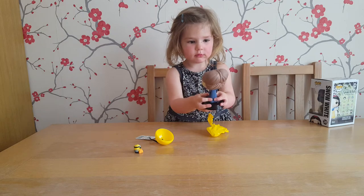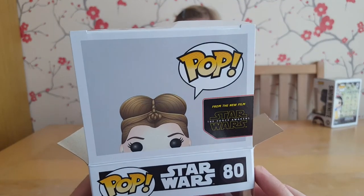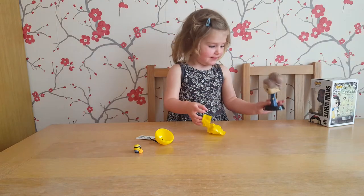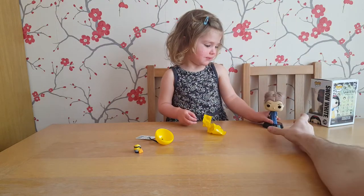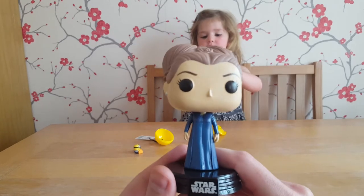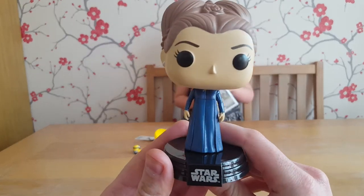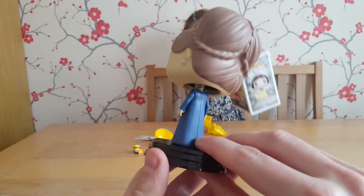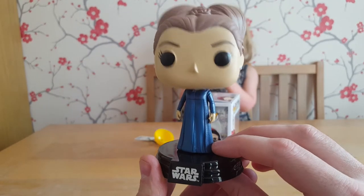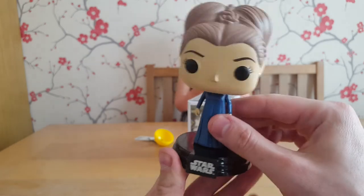So this is Princess Leia from The Force Awakens — wibble wobble! Shall we have a look and put it by the camera so we can see what it looks like, up close and personal. This is a special one with Carrie Fisher passing away — we wanted to get a Princess Leia so we're happy about this. Luke Skywalker is what we want next; definitely on the lookout for a Luke Skywalker.